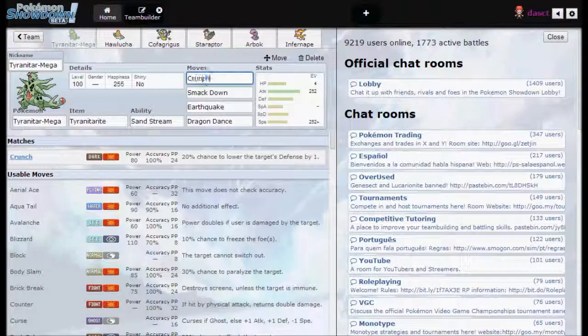Alright, so basically Crunch for STAB, and it's gonna be your strongest move. Next would be Earthquake, and that's also a pretty strong move, but Crunch will be stronger with STAB. Earthquake is just for type coverage.